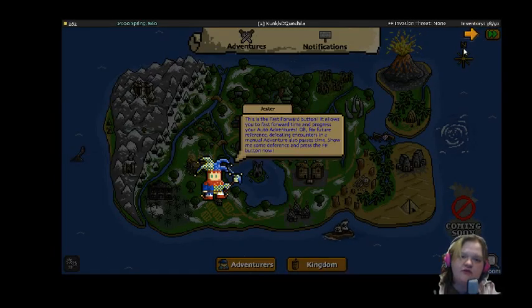Fast forward button. It allows you to fast forward time and progress your auto-adventures. For future reference, defeating encounters in a manual adventure also passes time.